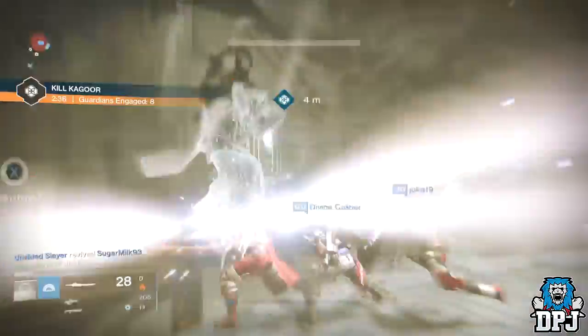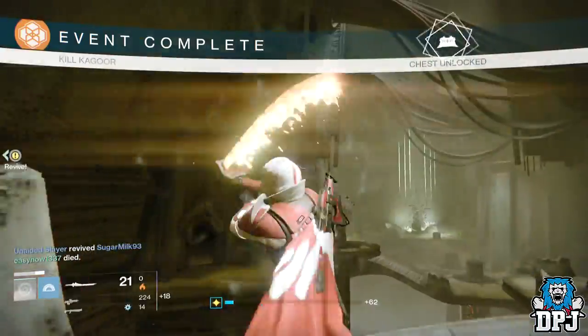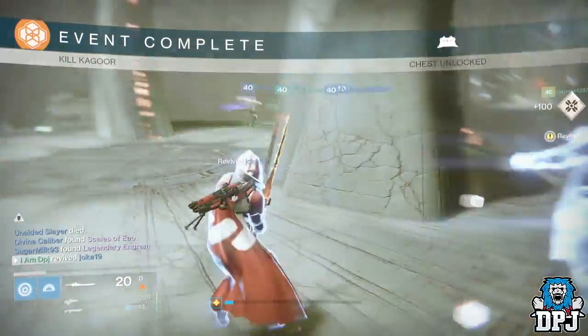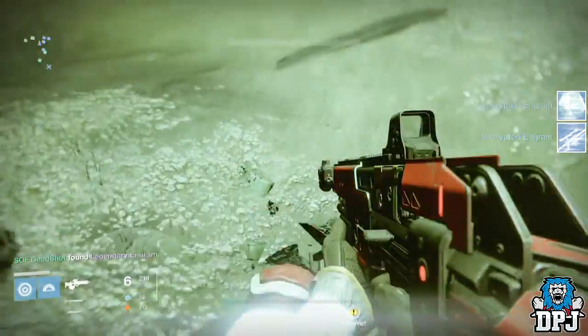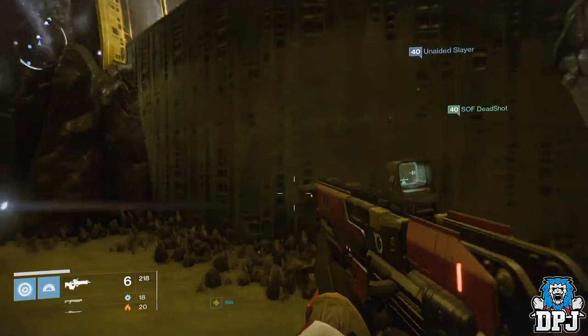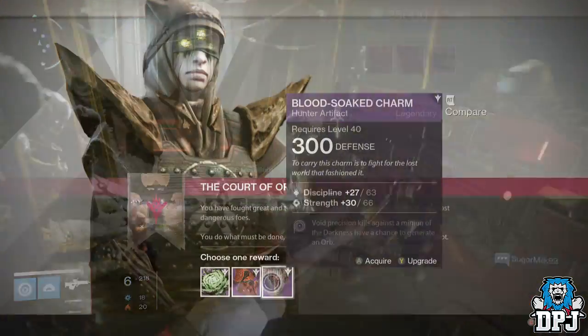Once the giant ogre on the platform is down, everyone needs to rush the platform and beat the crap out of the wizard, because if you take too long getting her down another giant morpho ogre will appear and the process starts again. At our current stage of light levels this would be near impossible to do in a fireteam of three — you want to hope there are other players in the area who can help.